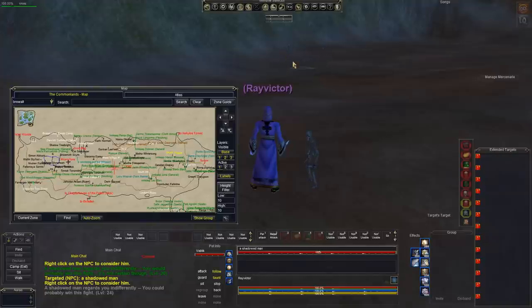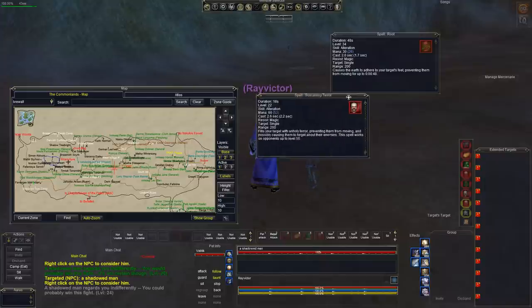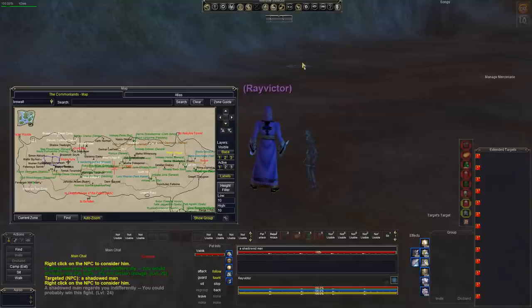There's only one Shadow Rapier — the other guys don't even have it. Now if you're high enough level, you should be able to single pull. But if you're lower level and can't single pull, I would suggest using spells like Root to control these guys. You also have Screaming Terror, which is basically a small mesmerize. Or you can try to snare them and feign death. Keep in mind, the item you're going to loot is no-rent, so you can't log off — it'll be gone. You have to do it the same day.